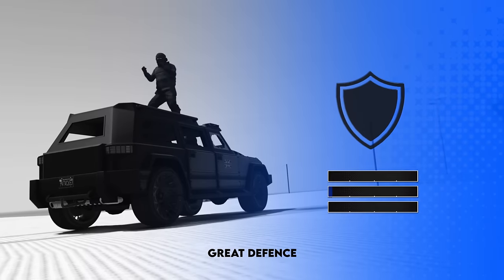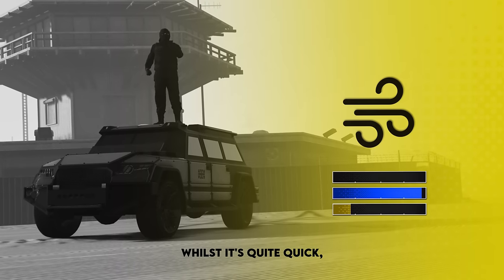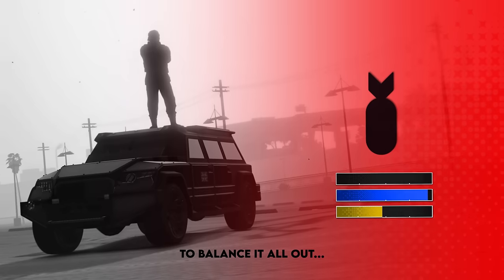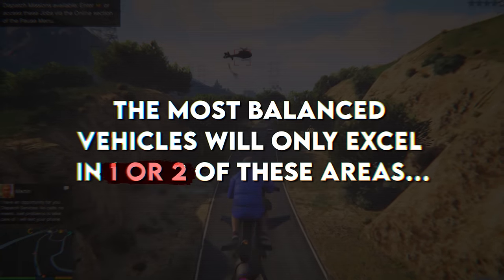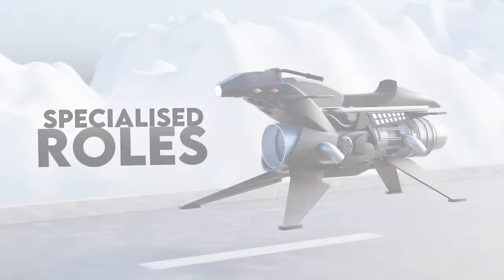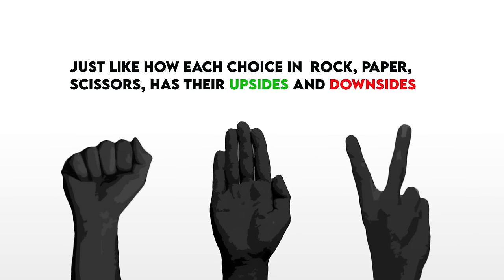For example, the Night Shark has great defense with its armor. It has okay agility given that, whilst it's quite quick, it's only a ground vehicle. But to balance it all out, it has quite poor offensive capabilities. The most balanced vehicles will only excel in one or two of these areas. This allows for vehicles to take on specialized roles, just like how each choice in rock paper scissors has their upsides and downsides.